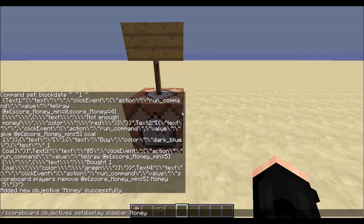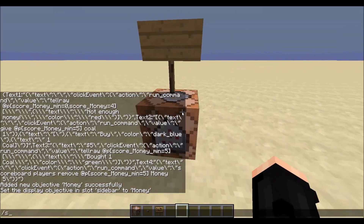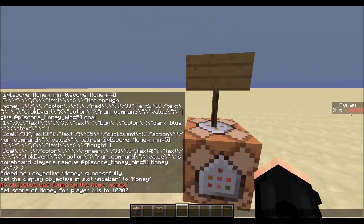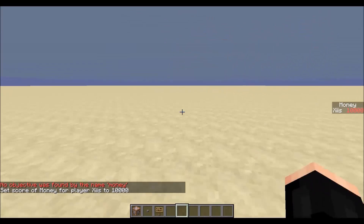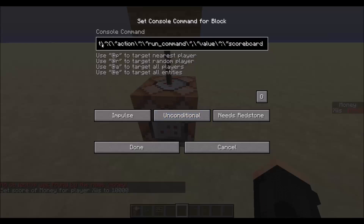That's just so we can see it on the side. Then scoreboard players set my username money — let's just set it to a lot for now. As you see, I have ten thousand dollars, or pounds, or euros — whatever you want to use. In this tutorial I've done it as dollars since lots of people use dollars. As I said, this command will be in the description.